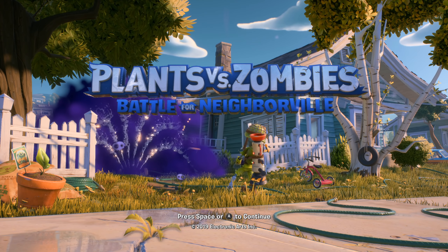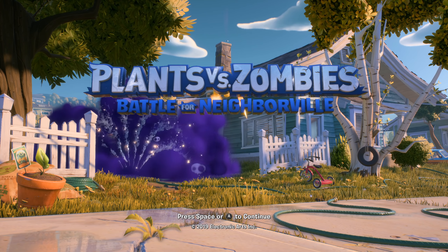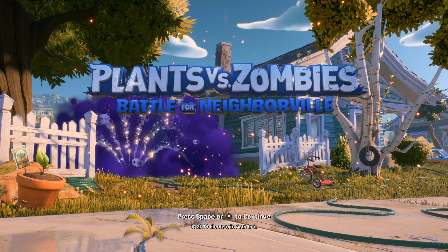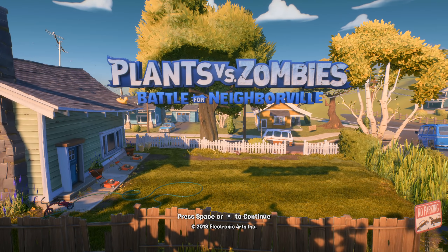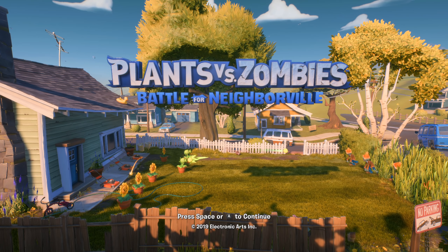Easter egg number 3 is also related to this menu screen and I believe this one was added fairly recently, and quite a lot of people informed me of it. So basically, sometimes instead of being greeted by the typical start menu you will come across this menu. As you can see we have a set up of the original PVZ backyard with 5 lanes, lawn mowers and plants being spawned in to protect the house from the zombie threat. Similarly to the usual main menu, this is procedurally generated, so each time this appears there will be a different outcome to the battle — sometimes the zombies will win, sometimes the plants will fend them off.